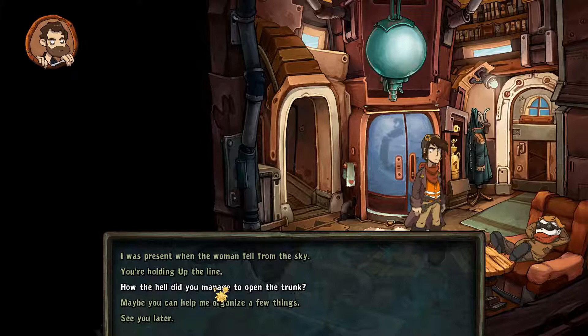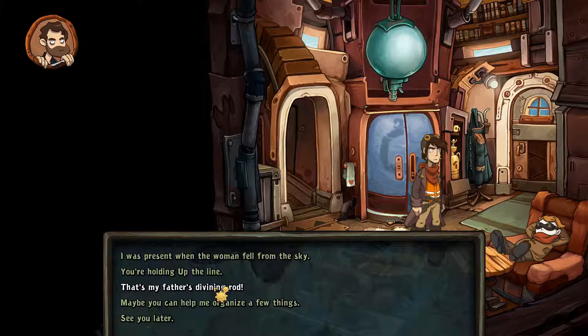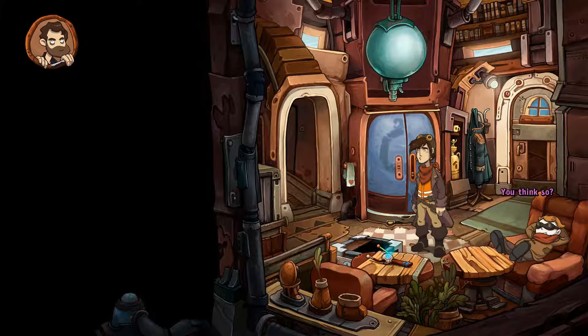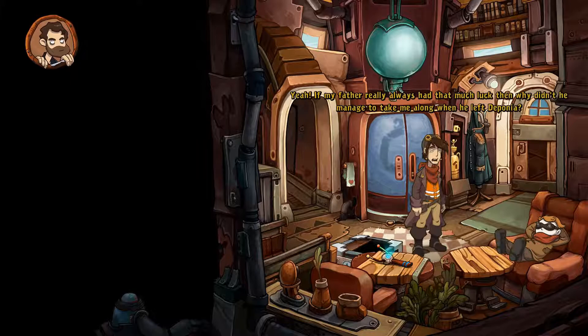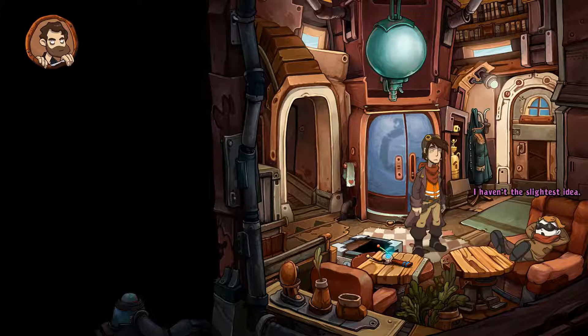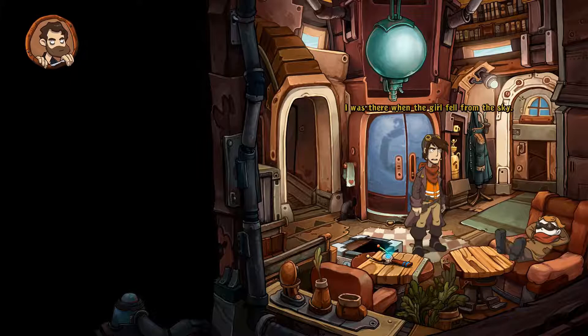'Don't you want to go to the town hall to apply for giving shelter to the Elysian woman?' 'The thought crossed my mind - I even got a waiting number, but then I thought: what have I got to offer? If I were rich or found a water vein I might have a chance.' 'How the hell did you manage to open the trunk?' 'All you have to do is disengage the childproof lock - but the only thing in there was this weird stick.' 'That's my father's divining rod. Legend has it that it always brought him luck - he found the water vein Kuvax was built on with this very rod.' 'If my father really always had that much luck, then why didn't he manage to take me along when he left Deponia?'